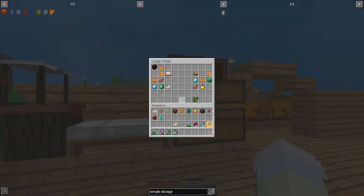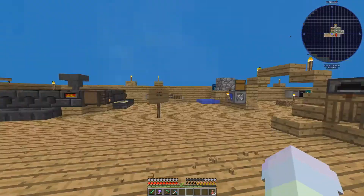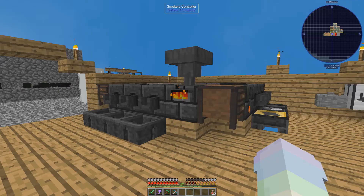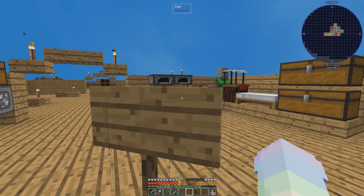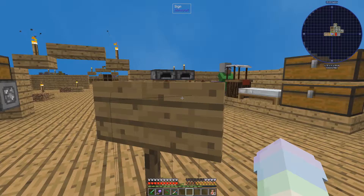And then for the other two, we need two poisonous potatoes, a lily, nature essence, and an ender pearl. So that's not too bad. Okay, that's almost done. Let's just check what else we have that we've been missing out on. That'll come after a while. Craft and enchant — we've never made an enchantment table? What?